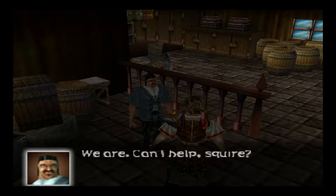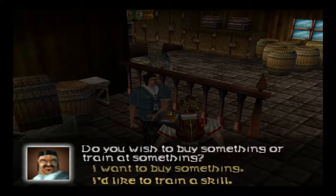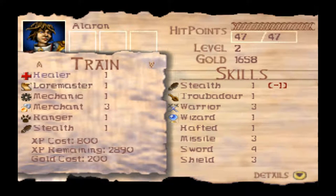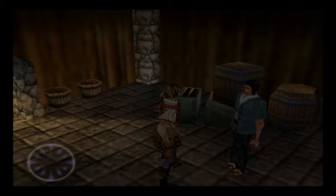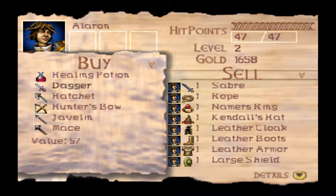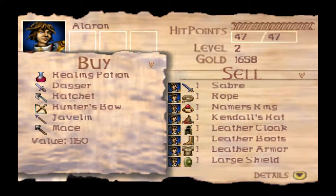Are you open for business, sir? 'We are. Can I help you, squire?' 'What should I know about the town?' 'I'm an orphan myself. How can I help you, brave youngster? Do you wish to buy something or train at something?' What does he have to train? He has basically the same selection, with slightly less high levels of skills. Let's see what he has to buy proper. A healing potion, a dagger, a hatchet — which is a throwing axe with a rubbish base hit but decent damage. A hunter's bow — decent damage, rubbish base hit. A javelin — very good damage, okay base hit.